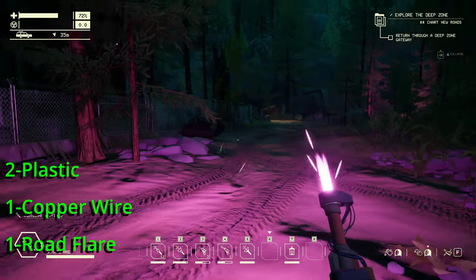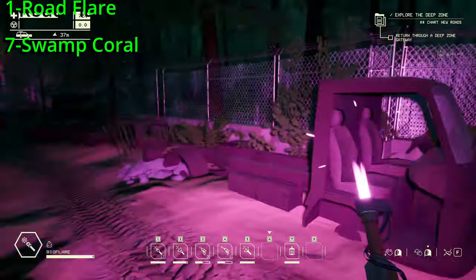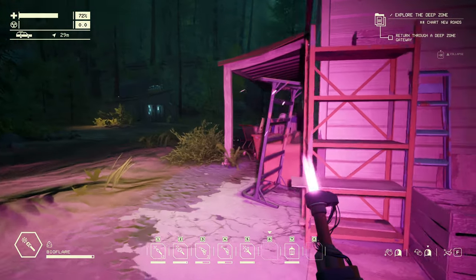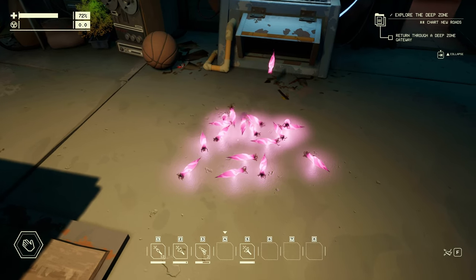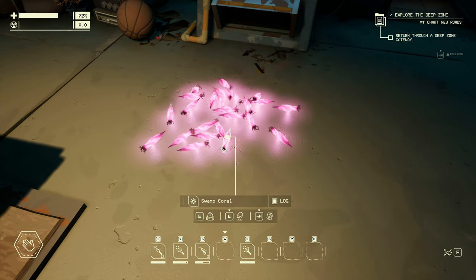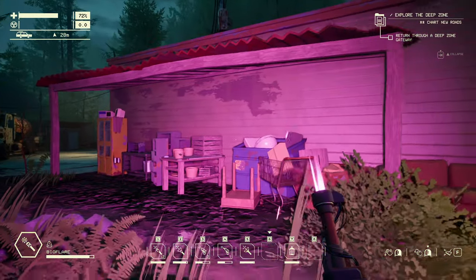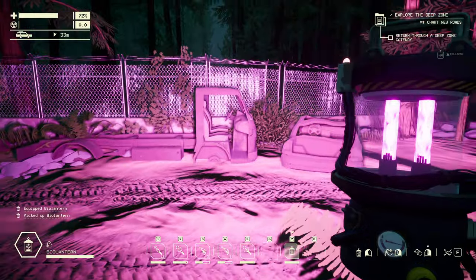Next up we have the bio flare. This flare, unlike all of our previously mentioned candidates, will be a bit more challenging to craft — not only needing unstable anchors to unlock, but also requiring 7 swamp coral, which can be difficult to come by, especially early game. It will last 3 times longer than a road flare at 3 minutes and 20 seconds, but like its smaller sibling, it cannot be extinguished once lit.